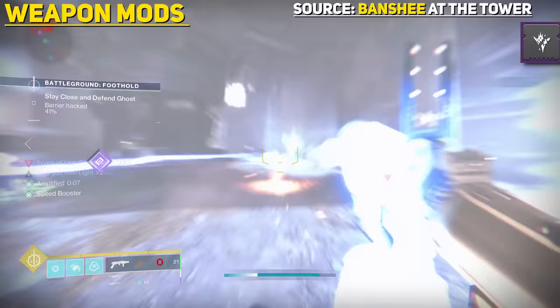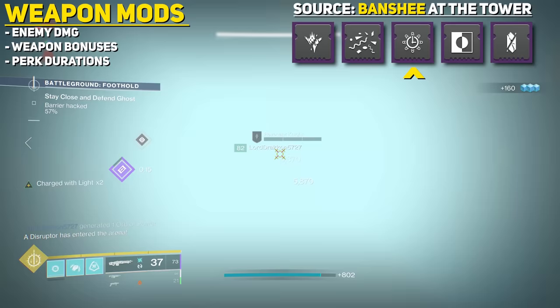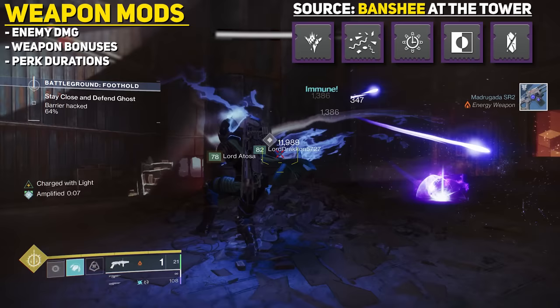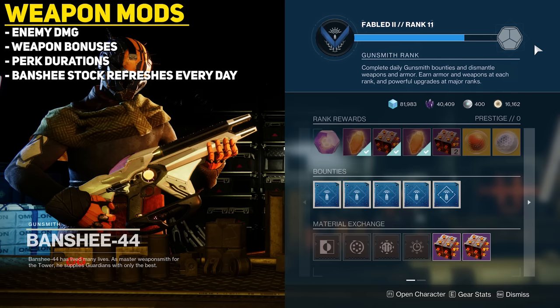Moving to weapon mods — these are slotted directly onto your weapons and can directly impact how much damage your weapon deals to certain enemies. They also offer weapon bonuses or increase the duration and effectiveness of certain perks. Most are only obtained from Banshee, the gunsmith. You can get them via the four weapon mods he sells every day, which reset at the daily reset, or via Engrams from ranking up.